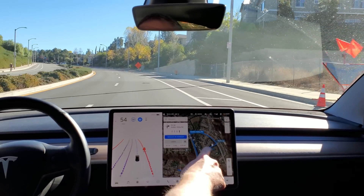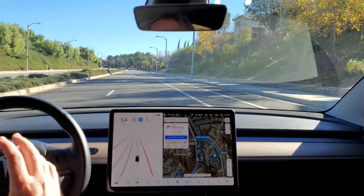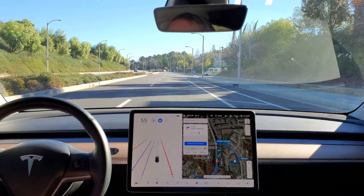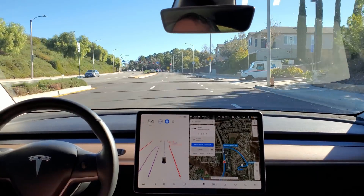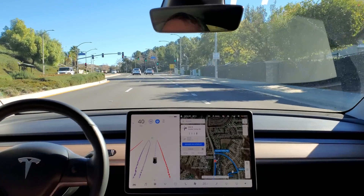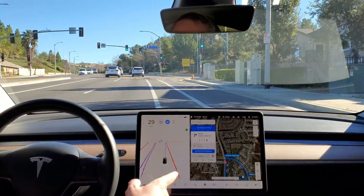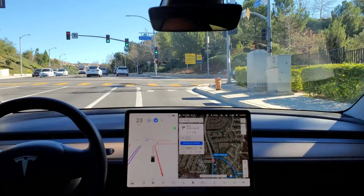This road is where all the construction traffic vehicles and cones are positioned when they're not working, which they are today. So it's a good edge case for the FSD beta to play with. It still gets confused by that bike lane — it pulls back left and then realizes it can finish the right.